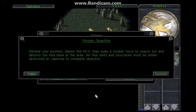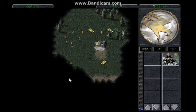Defend your position, deploy the MCV, then build a sizable force to search out and destroy the Nod base in the area. All Nod units and structures must be either destroyed or captured to complete the objective. Now we all know what we're doing, let's kill some dudes.